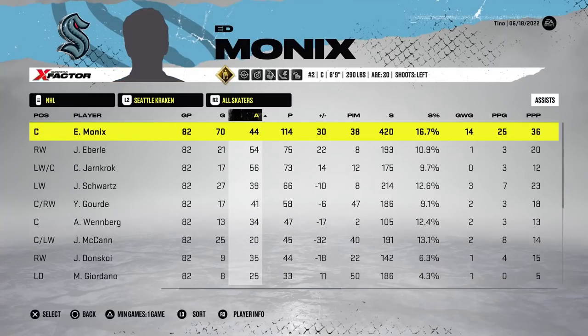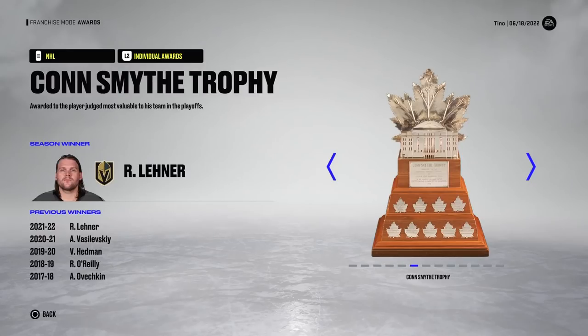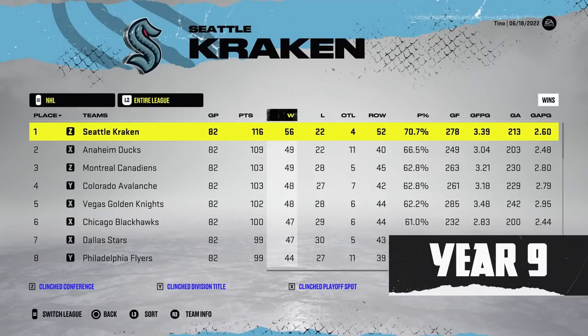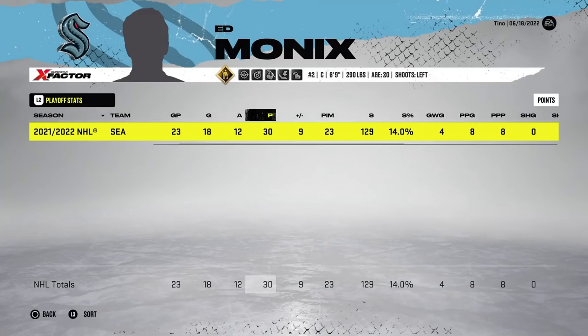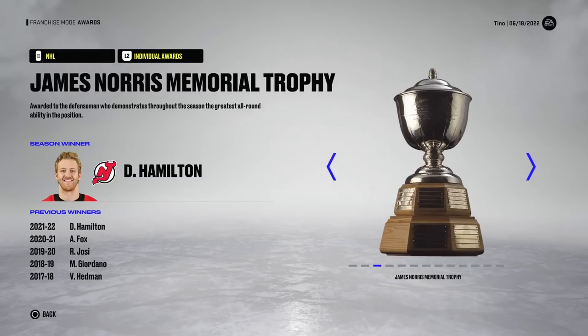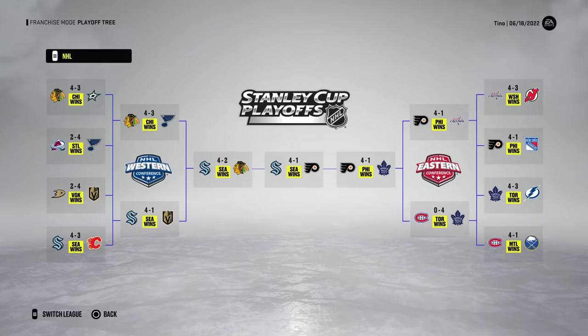This year they didn't even make the playoffs — they finished fifth in their division. Monix still put up 114 with 70 goals, so he definitely carried his weight. It's pretty interesting to see the similarities and variances when you simulate the exact same year over and over again. Right off a season of not making the playoffs, they go on to win the Stanley Cup this year. On top of that, there were 30 points from Monix, so he wins the Conn Smythe as well — an absolute insane year.